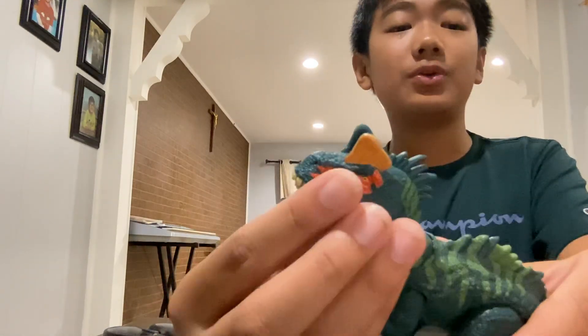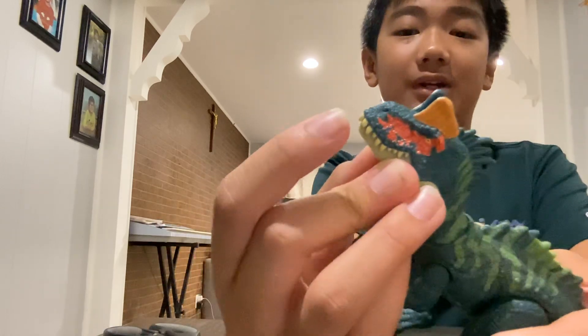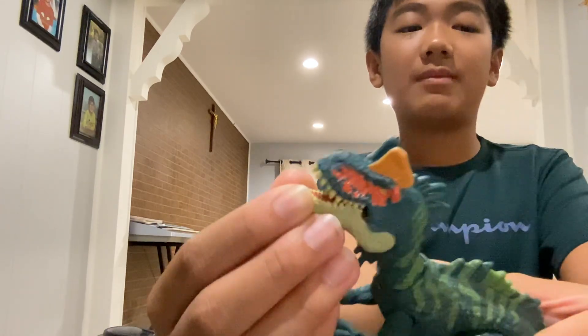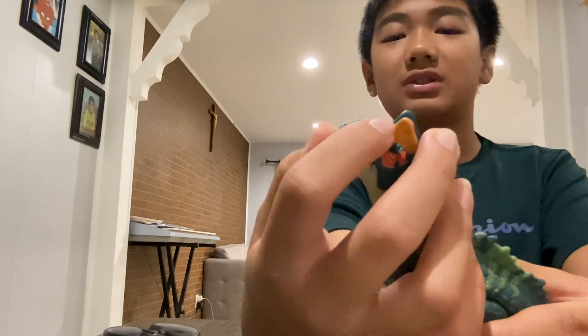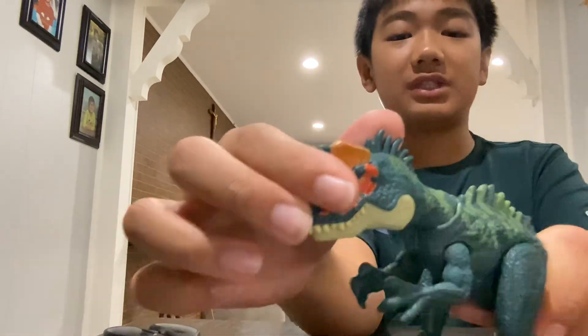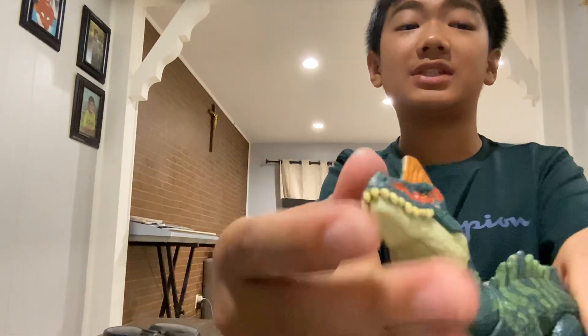Articulation: the mouth opens and closes - obviously on every carnivore - well at least I think every carnivore has the open and close mouth for all the Jurassic World ones, like the ones that are danger packs, attack packs, something like that. That looks cool. The neck moves, which is a very fun feature, and also moves side to side.